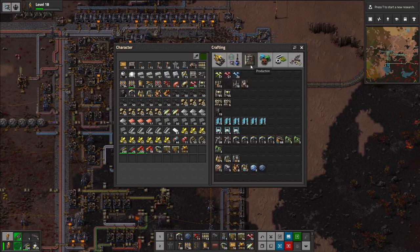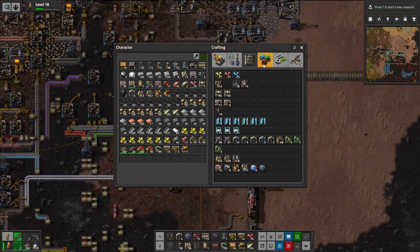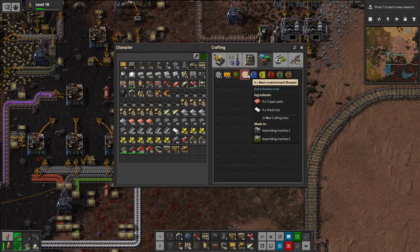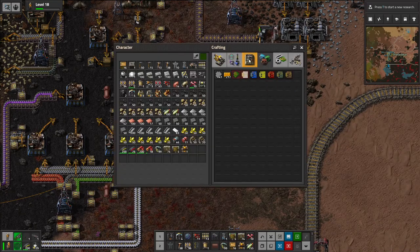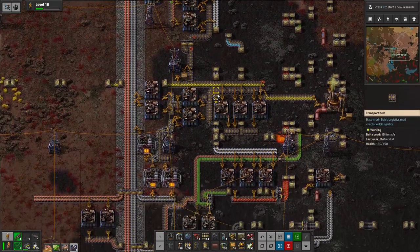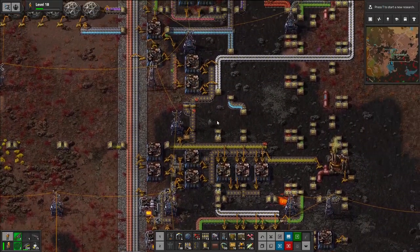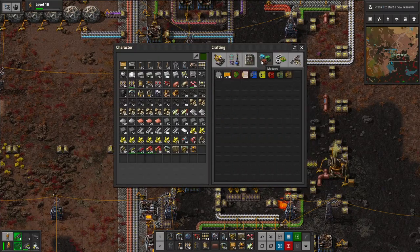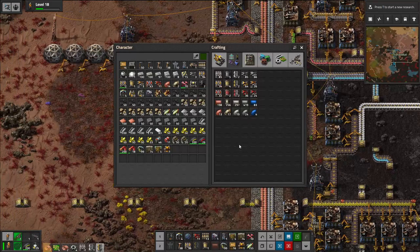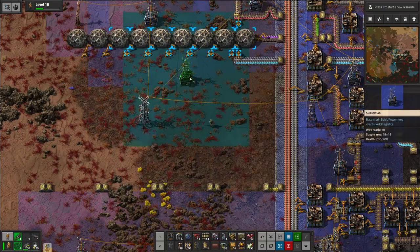So where the hell do you start with this? I guess we start by trying to make a modules lab. But the modules lab requires the circuit boards themselves — requires the basic ones. So I guess we need to make basic boards first: copper plate, plastic bar. I found the plastic — we got copper plates down here, got plastic flowing all over the place. I think of the best place to get that going — I'm thinking putting a splitter over here and moving the copper over this way is the place to start.